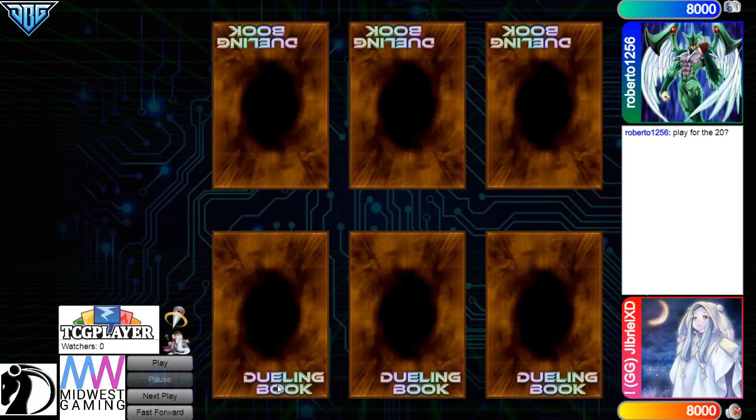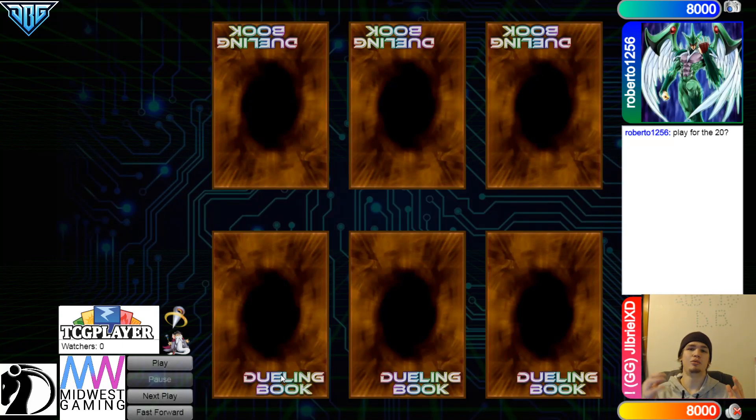Hello guys, DB Grinder here, back at it again with another video. This time we are going to have two matches in one video, and they're both worth $10 each, so the winner of each match will win $10. Make sure to go ahead and check out the Coliseum Discord link down below at the very top of the description if you want to go ahead and plan any wagers like this.